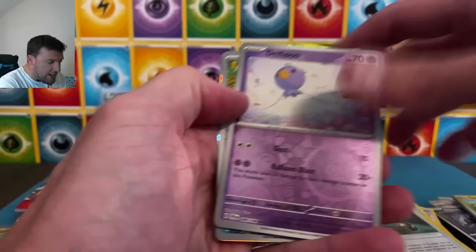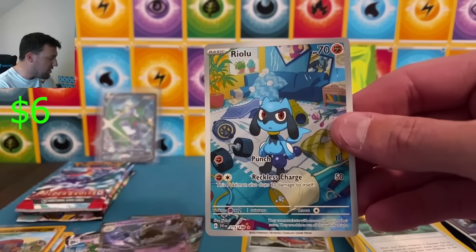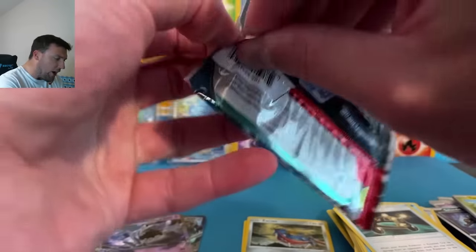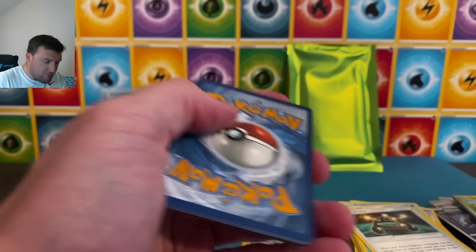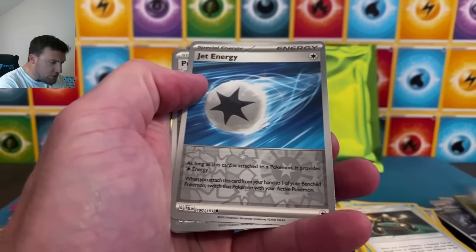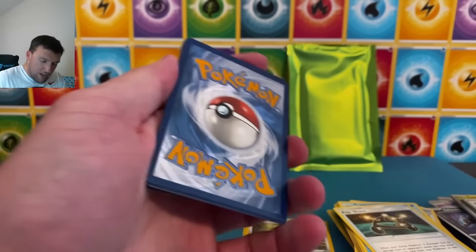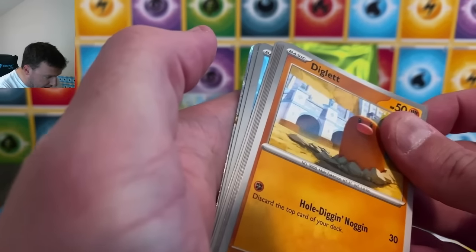We did get an art rare at least — Revaroom! Not a bad one to get out of Scarlet and Violet base. There's a Klefki. We'll take the Revaroom — very cool. I love Revaroom, the whole line looks awesome. Beautiful card. Pal Dea Evolved — show me an art rare baby, keep this art rare train rolling. Let's level up our art rares to a magic card. Pal Dea Evolved — water energy. Jet Energy, Practice Studio, Tinkaton — that would have been a nice art rare.